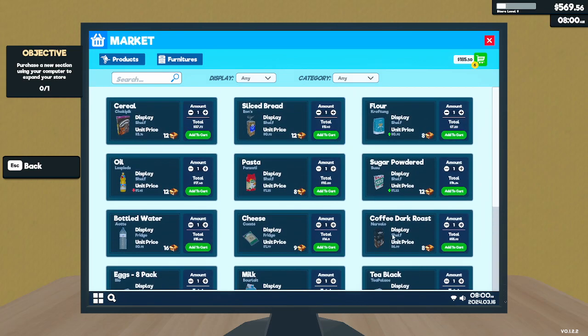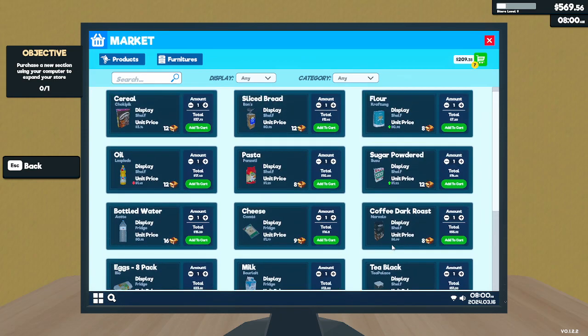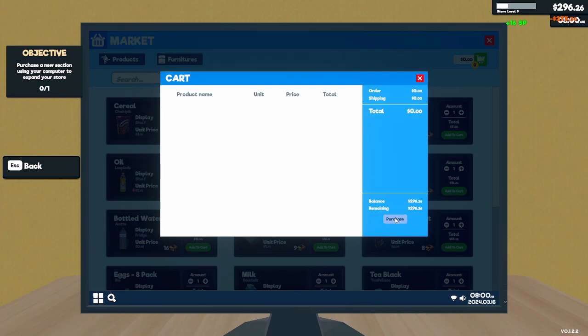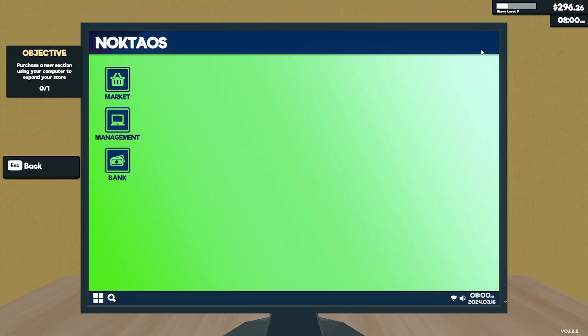I don't necessarily need to buy all the other stuff. We could get eggs, and I think we have enough room for cheese, but I better wait. I don't know for sure. I don't know if I need coffee or not. I want to make sure I get all that we need while I'm buying. I think that's enough.